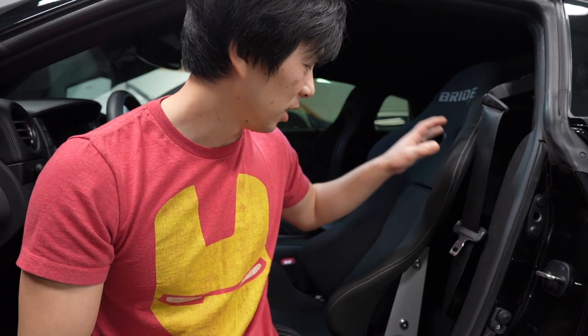Number two on my list, boys and girls — it's going to cost you a pretty penny — it's the bucket seat. This one in particular is a Bride Japan. It's another JDM mod that keeps you planted and connected with the car. Doesn't matter if it's a Corolla, Civic, Supra, or GTR Skyline — this is one of the best mods you can get. Who doesn't love throwing their car around a corner? It saves weight.